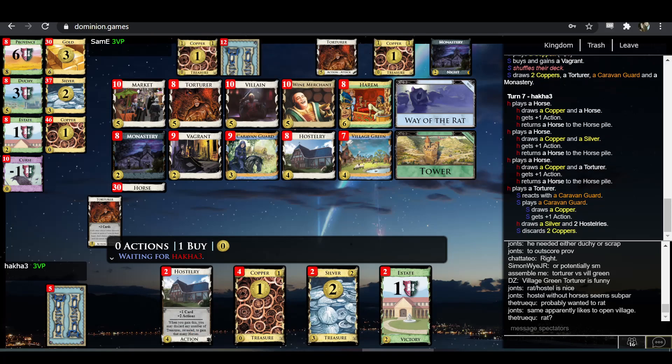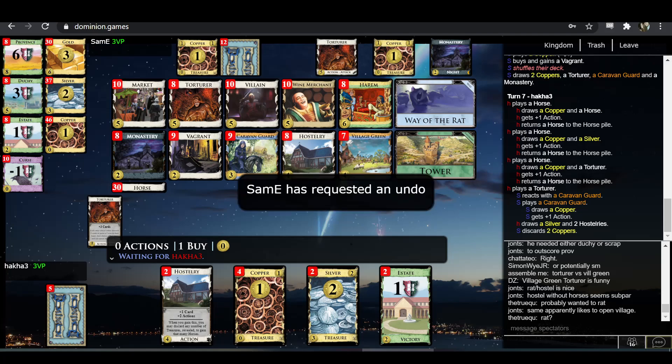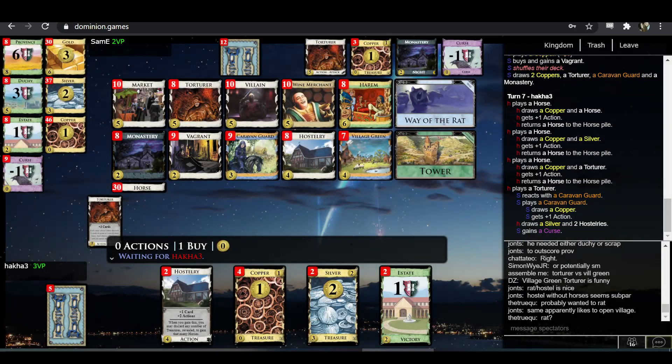The Village Green best-case scenario does shut down the Torturer attack entirely — if you've got two Village Greens in hand you can discard two and redraw two more cards. But even best case with two Village Greens versus the Torturer, they've still got a smithy and you've got two villages. I think I'd rather have a smithy right now than two villages.